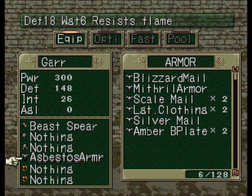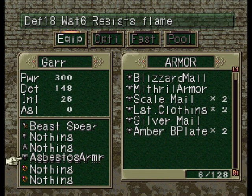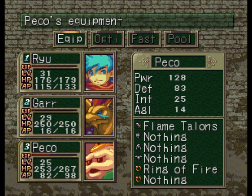It says here that the Asbestos Armor resists flame. Gar already has a 50% resist of flame, so equipping Asbestos Armor will make it 100% for Gar, so he won't get hit by any flame attacks. Other than that, I've got Pico in here just because he has the Monopolize Skill, so he can hoard all the experience.